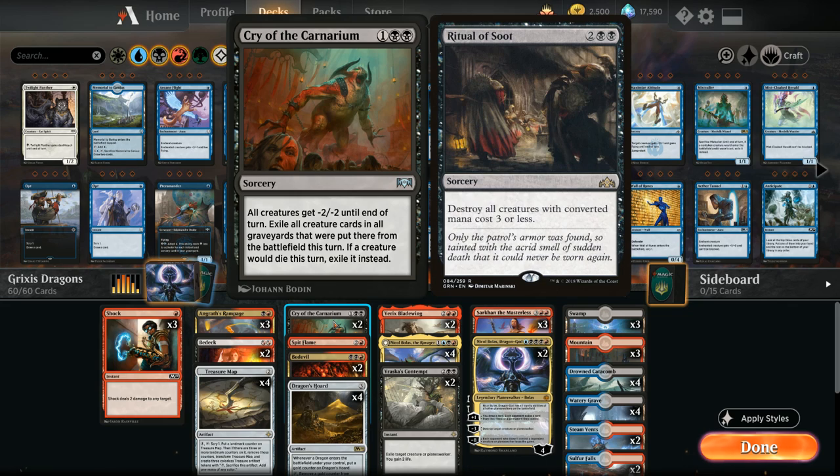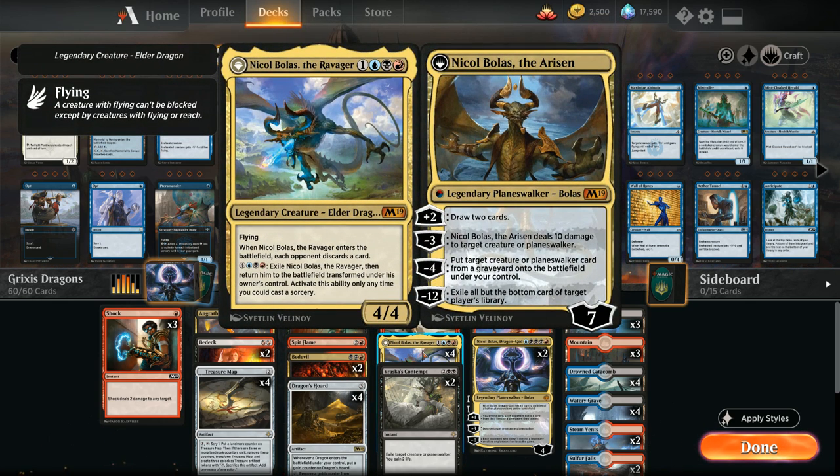I do prefer Cry of the Carnarium over Ritual of Soot as a sweeper right now, mostly because of our curve — we'd like a three mana sweeper instead of four since we have so many other things to do at four mana. One of those is Nicol Bolas the Ravager, one of the main reasons to play Grixis in standard. Four mana for a 4/4 flying dragon that makes each opponent discard a card when it enters, and for seven mana we can transform it into Nicol Bolas Atheorizan — a very powerful planeswalker.